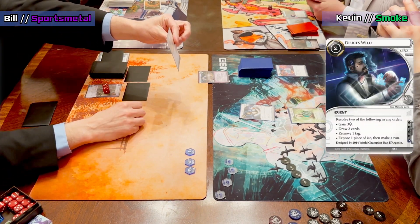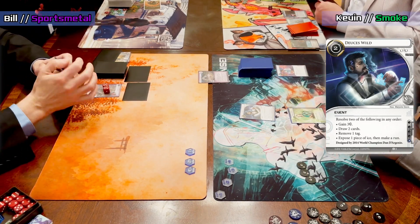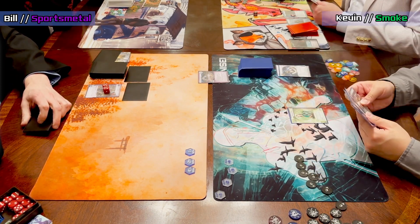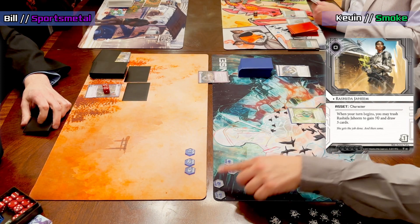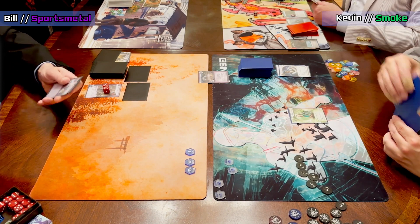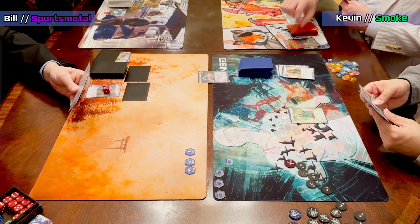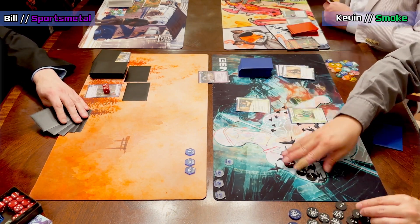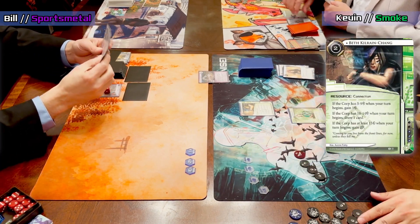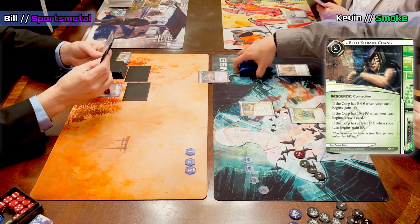Kevin exposed the Magnet and looks like they're actually making a run on R&D. Bill is choosing not to rez. It looks like another trash. Then Kevin gets three credits off the second mode of Deuces Wild — a super versatile card you see in a lot of runner decks. Knowing ice placement is a huge deal. The turn finishes with a Beth Kilrain-Chang install, which will nicely help keep tempo up.